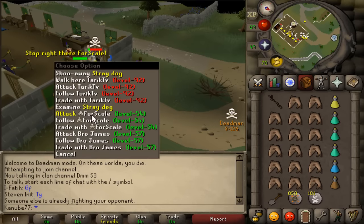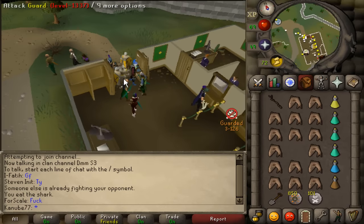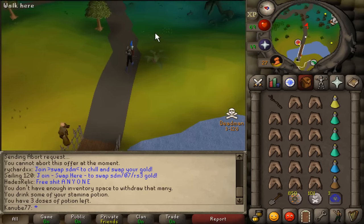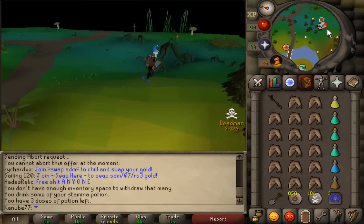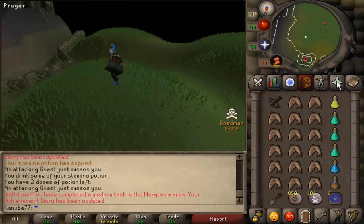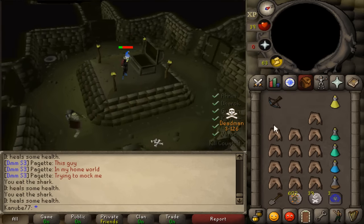This kid right here is a goner, man. There's a red dot right here — what is this? A diamond bolt? A runite bolt? Alright, this is the first chest — let's see what we get.